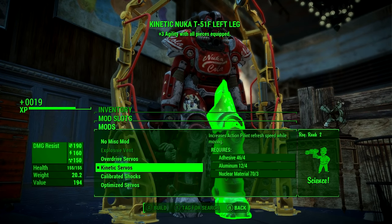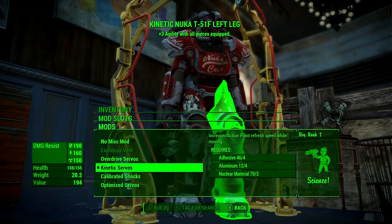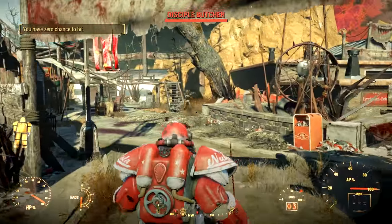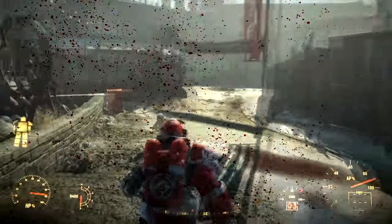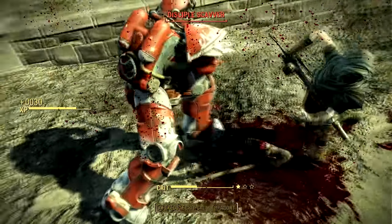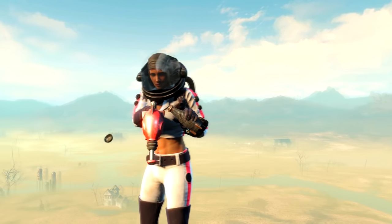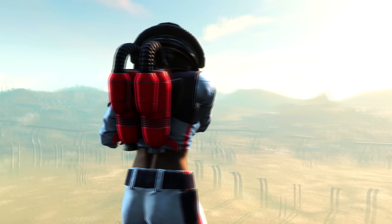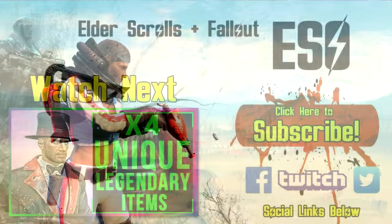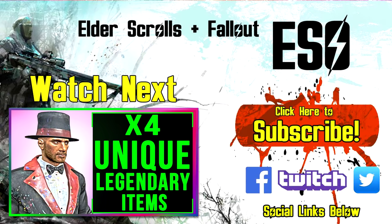And there you have it — the awesome looking Nuka-Cola armor modified to the nines to make the best use of its legendary effect. If you found this video helpful please give it a thumbs up. If you want to collect the rest of Nuka World swag like the unique spacesuit and weapon, check out the other unique items down below in the description. You can also stay up to date with the channel by subscribing and following me on Facebook, Twitter, and Instagram. Thank you very much for watching — my name is ESO and I will see you in the next Fallout 4 video guide. Have a lovely day and goodbye.